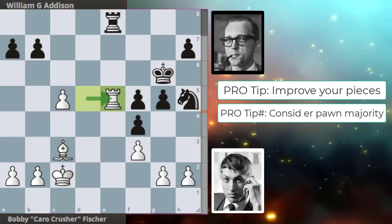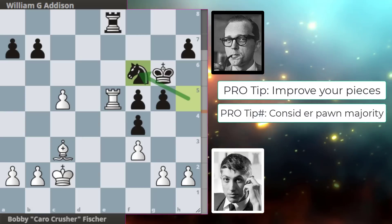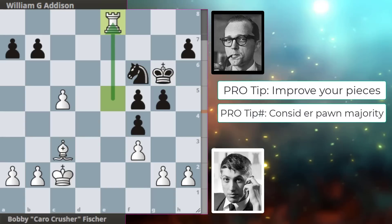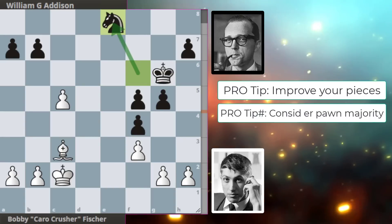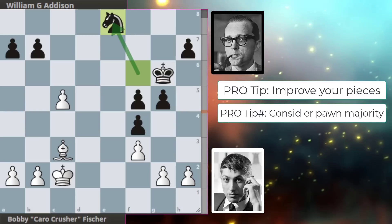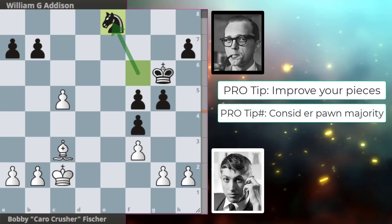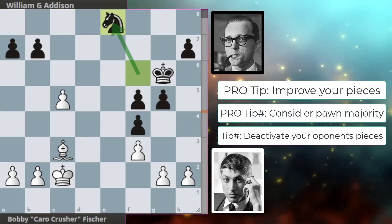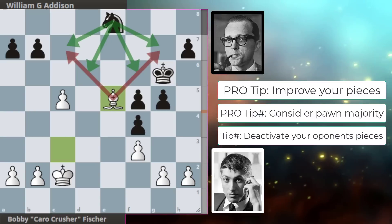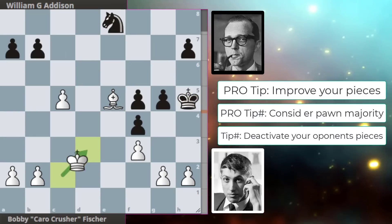Bobby takes hoping to exchange the rooks. Instead we get knight f6 from Addison trying to get his knight away from the side and give it some activity. Bobby takes with the rook and the knight recaptures, but again this knight is on the side — pro tip: make your opponent's pieces as inactive as possible, like we can see Bobby doing here. And then exactly to that point we get bishop to e5, totally dominating the knight.